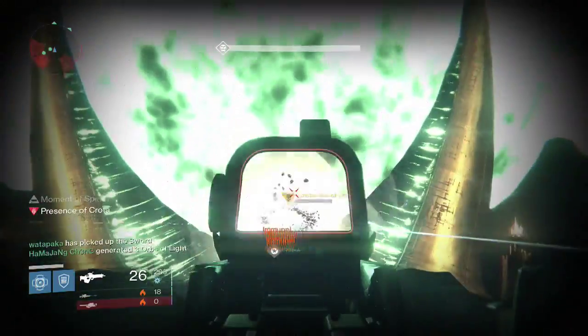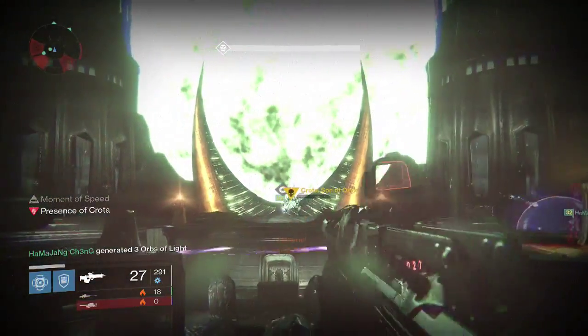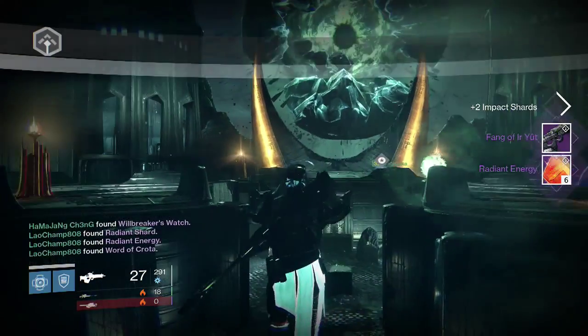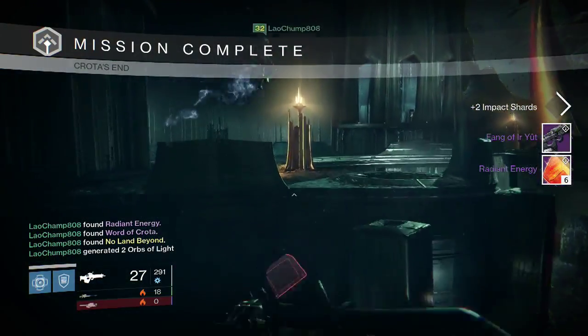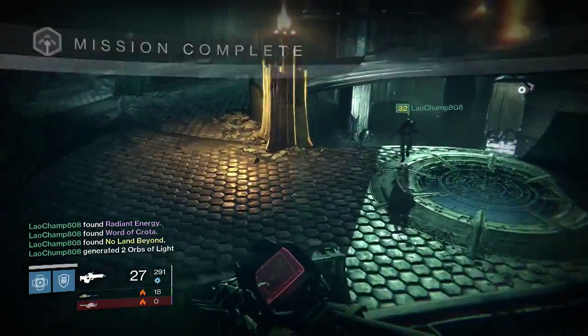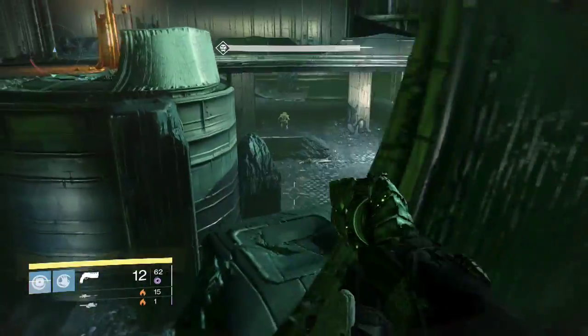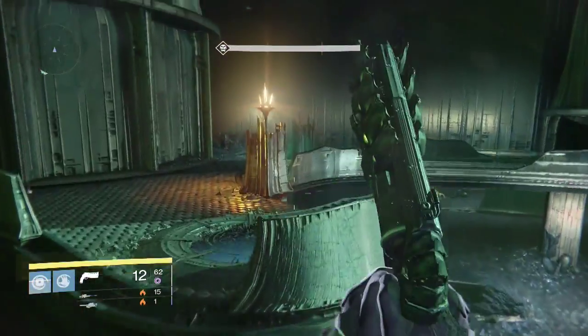Still looking for the first exotic of the week for me, and I finally got one. I was able to get a Nolambion, as you saw in the corner, along with a Fang of Erdute and six Radiant Energy. My friend also got a Nolambion. I'm not complaining — it's still an exotic shard to me. I still need exotic shards to level up my stuff, so that's always good.